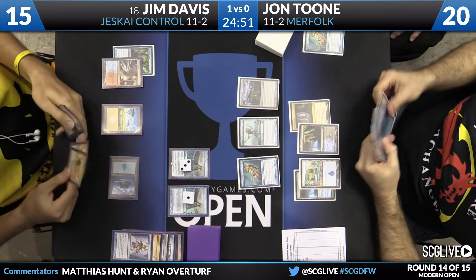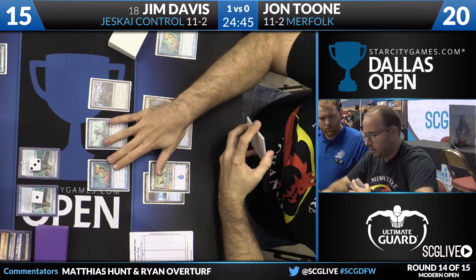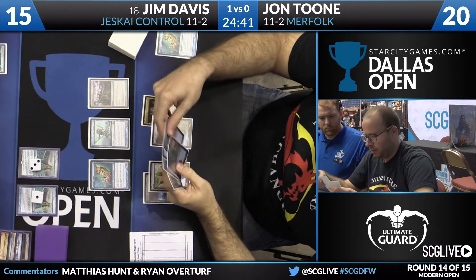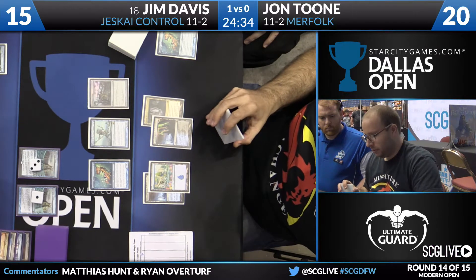Jim is at 15. Next turn Jim gets to resolve the first of his two Ancestral Visions. The choking point for Jim isn't going to be cards in hand — card advantage is not an issue. It's going to be his mana. He has a lot of blue mana which can't cast removal spells; he's very color-hungry in the colors he's shy on.